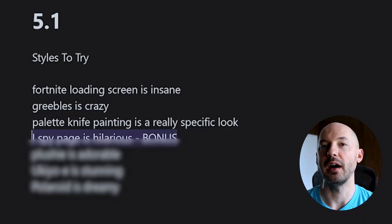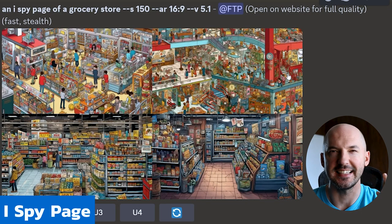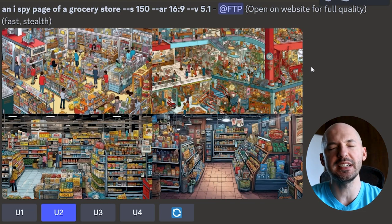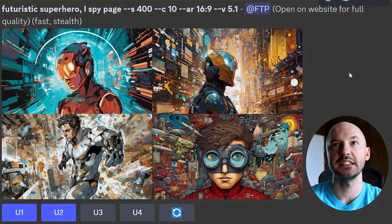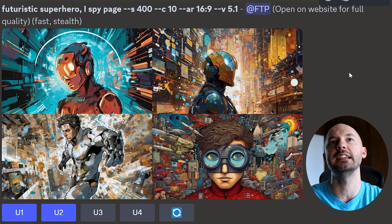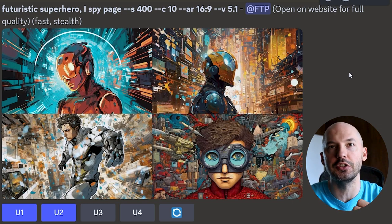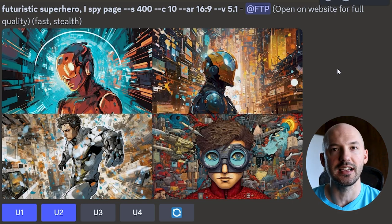Three down, and here's a bonus style: I spy page is hilarious. Here's an I spy page of a grocery store. Number two is like exactly what you'd want out of an I spy page. But the reason I can't actually recommend this style is because it's not always going to give you what you want — the results are still pretty cool if a little undefined. Look at the futuristic superhero I spy page — this has nothing to do with an I spy page, but look how pretty they are. I think what that style does is just add a ton of intricate, nonsensical detail, just like an I spy page is filled with little objects. Because this isn't precise I can't really recommend it, but look at number one — that's pretty powerful.